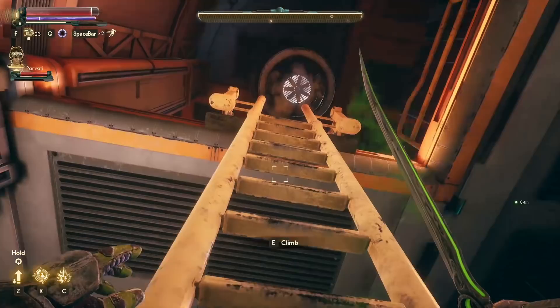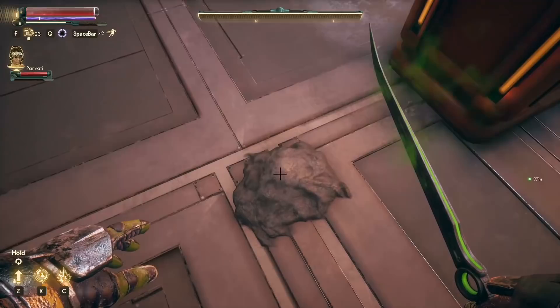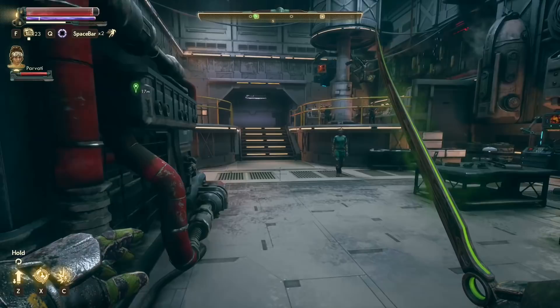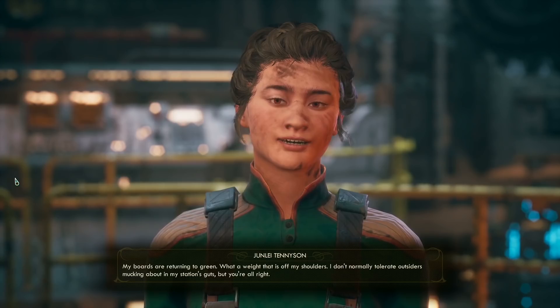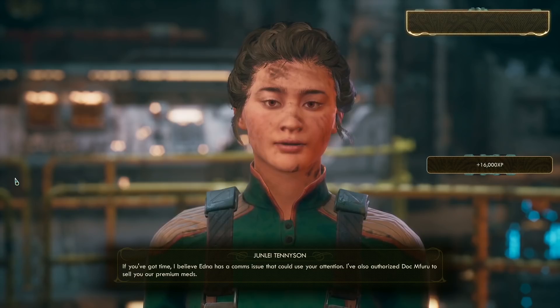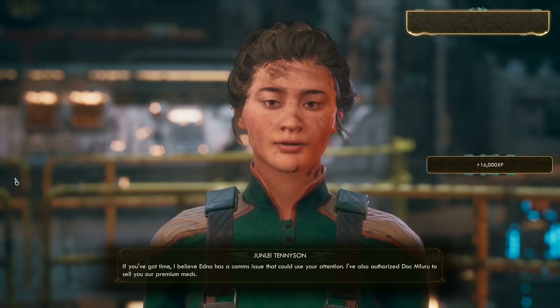She made it sound a lot harder than it actually was. We return to Junlei to wrap up the quest. She says my boards are returning to green — what a weight off her shoulders. She doesn't normally tolerate outsiders mucking about in her station's guts, but we're all right. She'll see to it the crew knows who kept them all from boiling alive. She's also authorized Doc Mfuru to sell us premium meds, and mentions Edna has a comms issue that could use our attention.